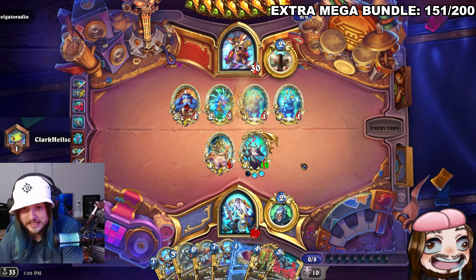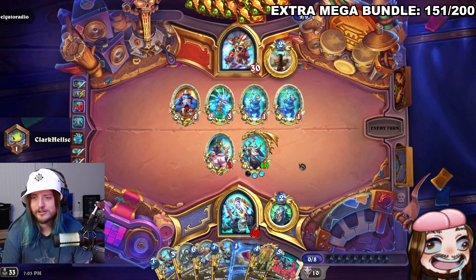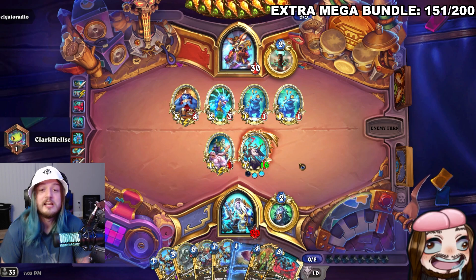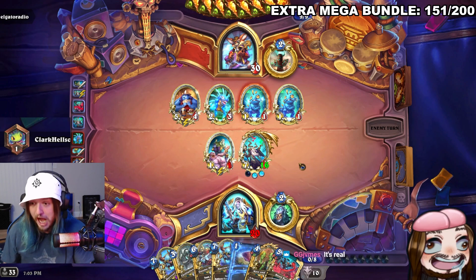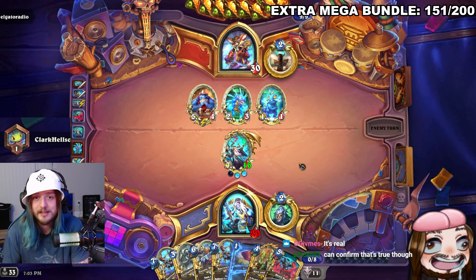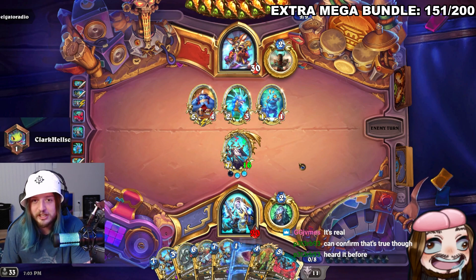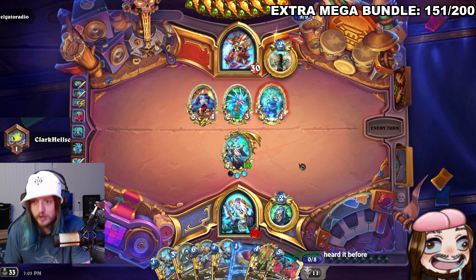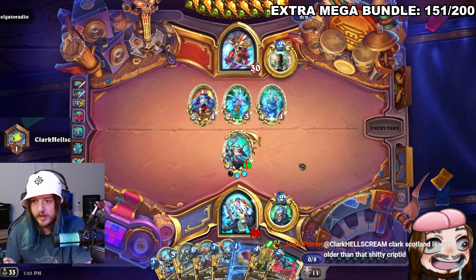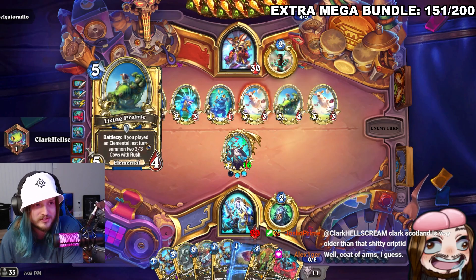The streamer exclaims at a good play. Chat drops the fact that Scotland's national animal is the unicorn. The streamer is incredulous: 'You gotta be kidding me — there's no way that's real. First of all unicorns don't exist, so how can your national animal be a fictional animal?' He notes he would have understood Loch Ness Monster more since that's associated with Scotland, but a unicorn makes no sense. Chat notes Scotland is way older than that. The streamer still doesn't follow the logic.